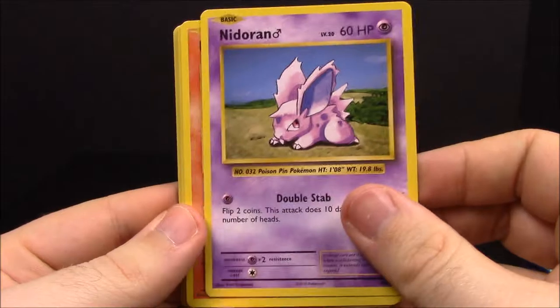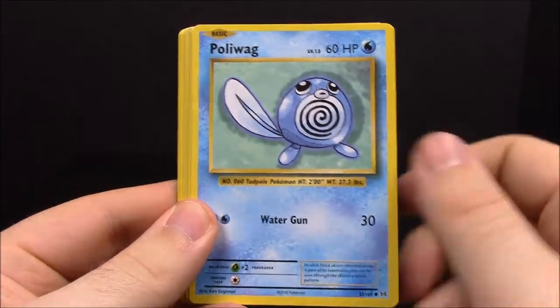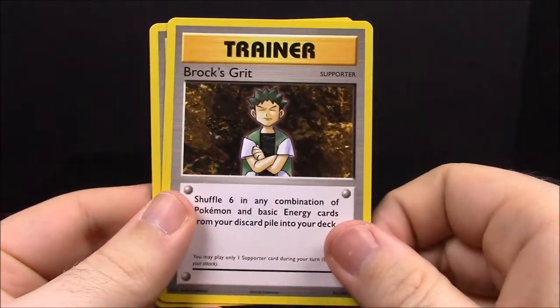Pack number seven. First up we have Nidoran, Ponyta, Pikachu, Poliwag, Caterpie, reverse Growlithe, another Mewtwo, Maintenance Trainer, Brock's Training Method Trainer, and Super Potion Trainer.